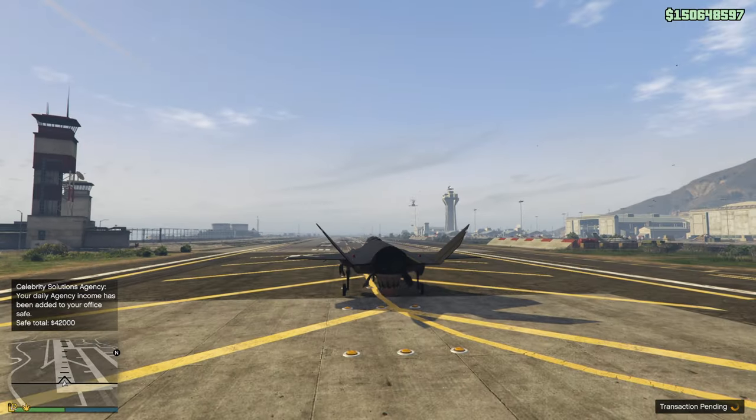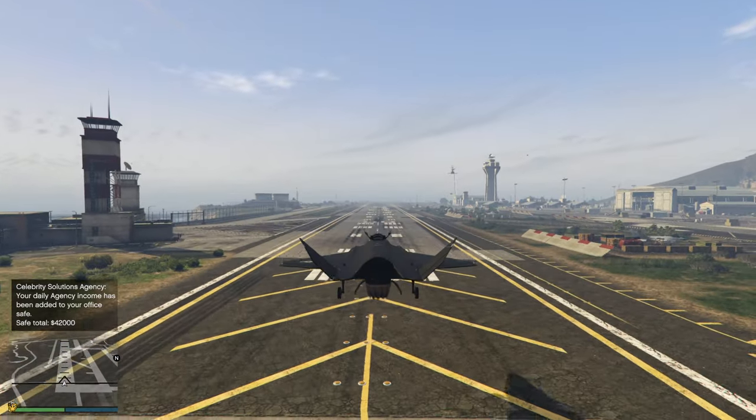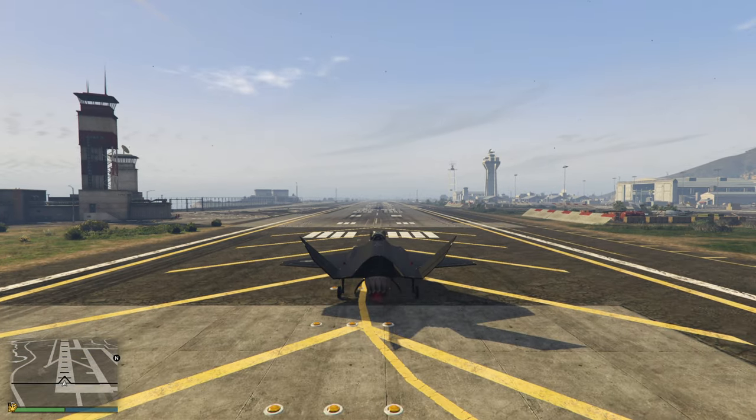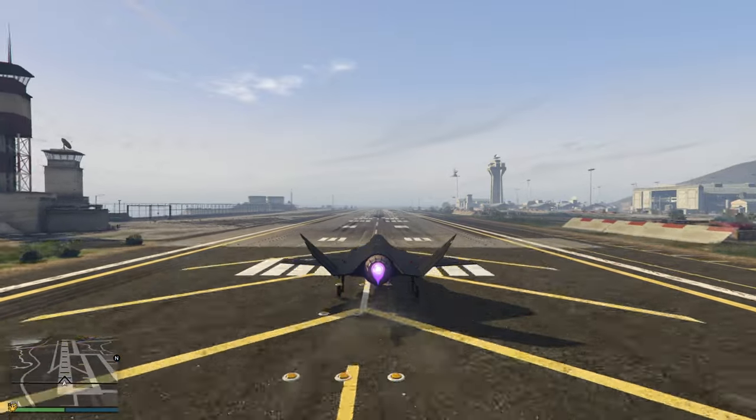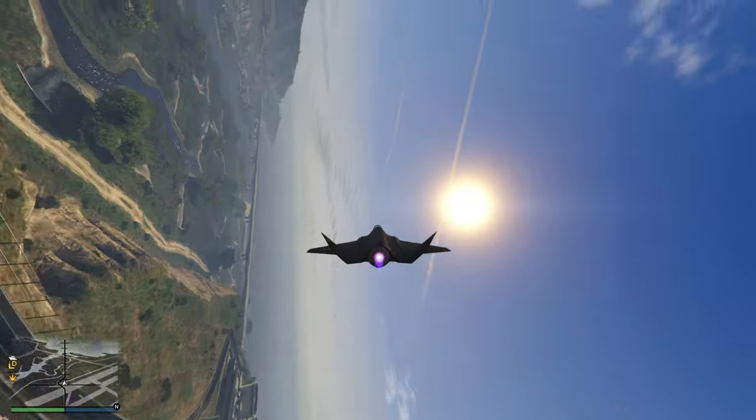Let's take it for a ride. Now it's a VTOL aircraft, so VTOL mode is operated by pressing and holding the landing gear button — G on PC. So there we go, we're in normal takeoff mode, and of course G again to get the gear up.